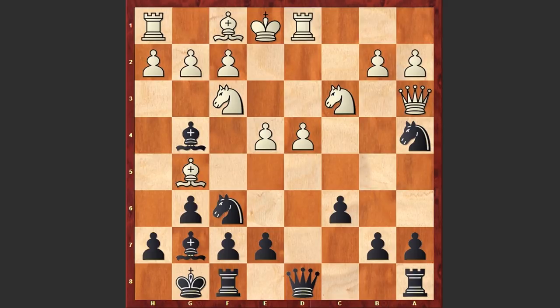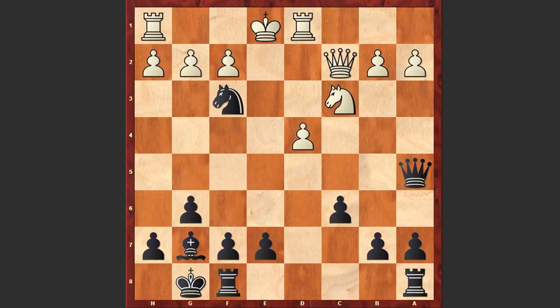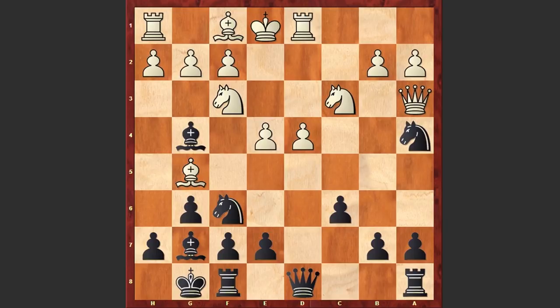White didn't accept the sacrifice and played Qa3. Well, if Nxc4 then black can play Nxe4. Now if Qc2 then simply Nxg5. If Be2 then Bxf3, and this is going to be terrible for white - black can then capture on f3, gxf3, and the question arises: where is white going to place his king? Black has a huge advantage. Or after Nxe4, if Bxe7 then Qc7; if Qa3 then Re8, and again the king stuck in the center faces a lot of problems. If Bb4 then Ng3 - this discovered check can be very unpleasant. That's why after Nxe4, white didn't accept the sacrifice and played Qa3.